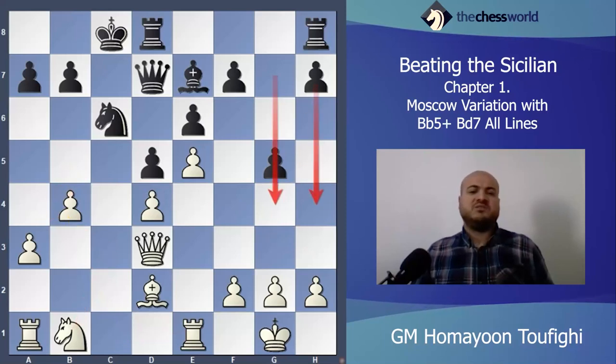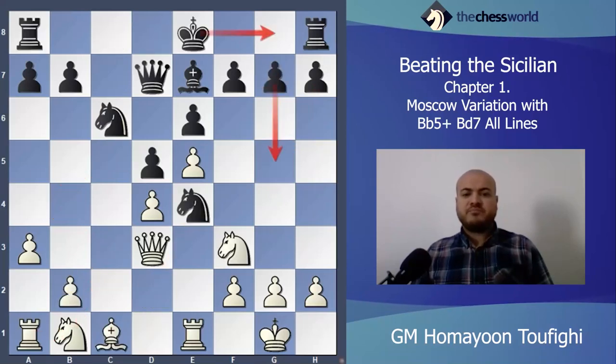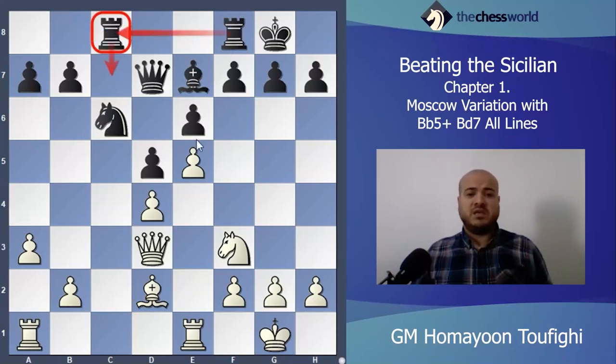Black has nothing on the kingside so I will attack there — very dangerous. It will be a very good position for white. The main line is castles. I have to exchange this strong knight: Knight d2, take-take. Some possibilities for black: maybe f6, Rook fc8, Rook ac8. Usually black plays like this — Rook ac8 then Rook c7, Rook c8. That will be the main line.